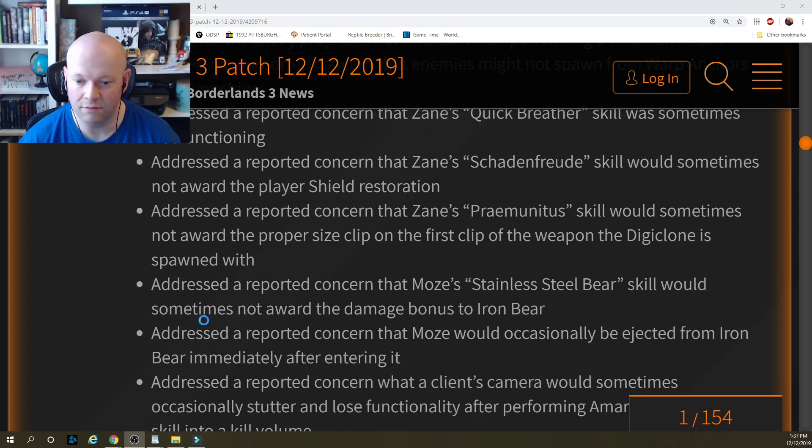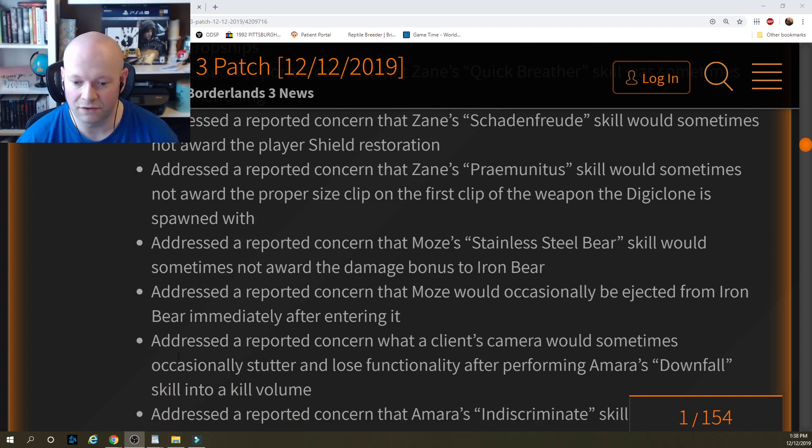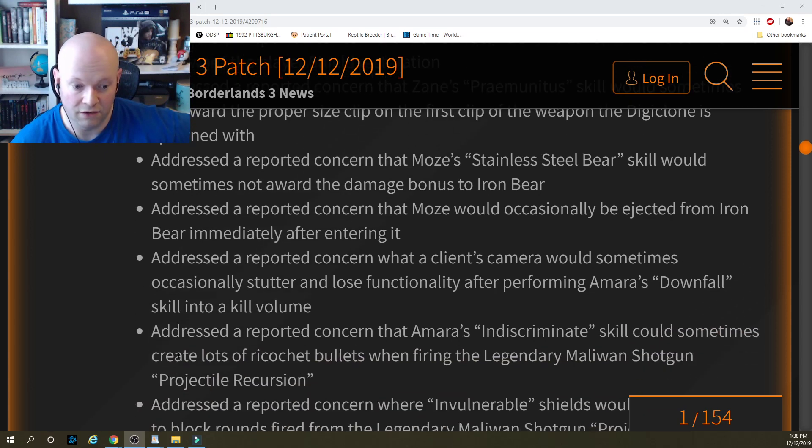Addressed a reported concern that Moze's Stainless Steel Bear skill could sometimes not award the damage bonus to Iron Bear. Addressed a reported concern that Moze would occasionally be ejected from Iron Bear immediately after entering it. Addressed a reported concern that a client's camera would sometimes stutter and lose functionality after performing Amara's Downfall skill into a kill volume.